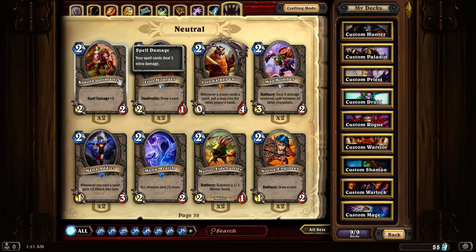Kobold Geomancer. This is probably one of the lowest cost spell damage cards out there. There's one other that might be cheaper but it's rare, so it's a little harder to get. This is a really good base card for increasing your spell damage in a spell damage deck — you want to have at least one or two of these.